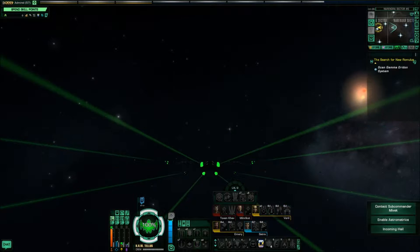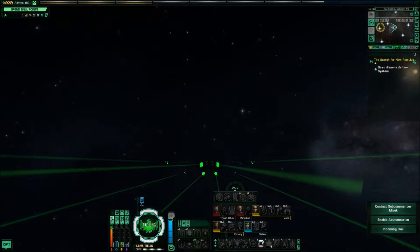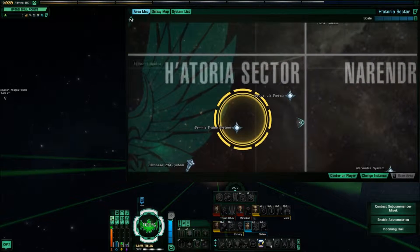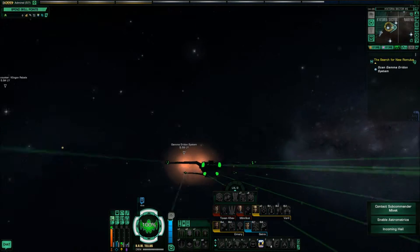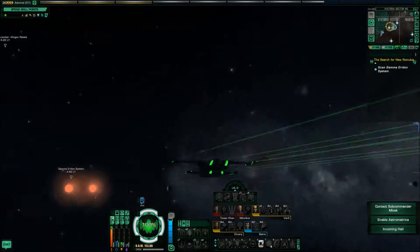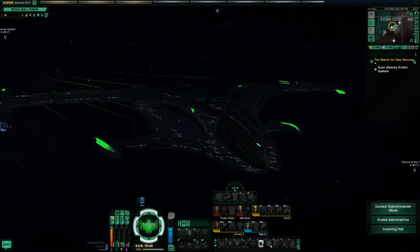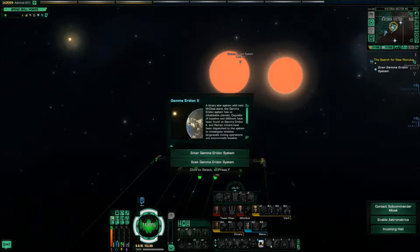Nice light show here at least. The Gamma-Arendan system — there's no core in the Gamma-Arendan system, except for the core of the star, which is a minor annoyance. Here we are, the Hattoria sector. Is that how you pronounce it? Hattoria? Hattabuga? It's this sort of time you just admire the contours of the spaceship and hope you don't crash into the sun like a bozo.